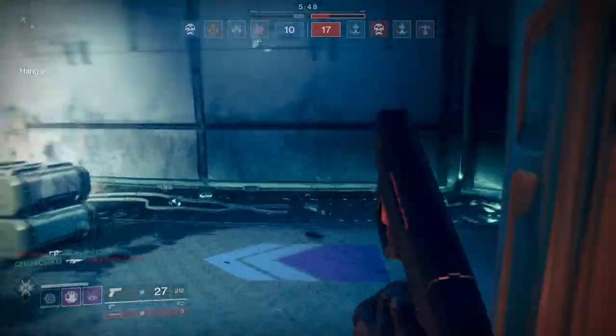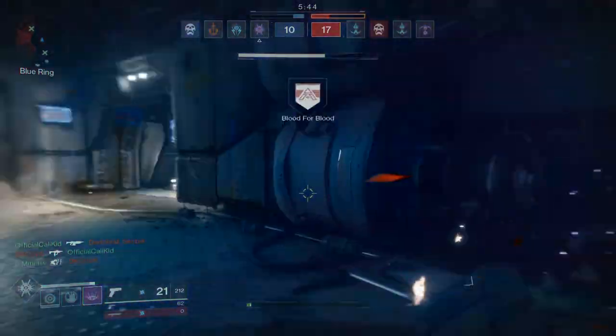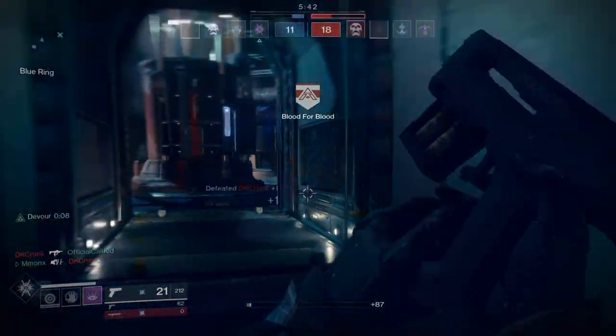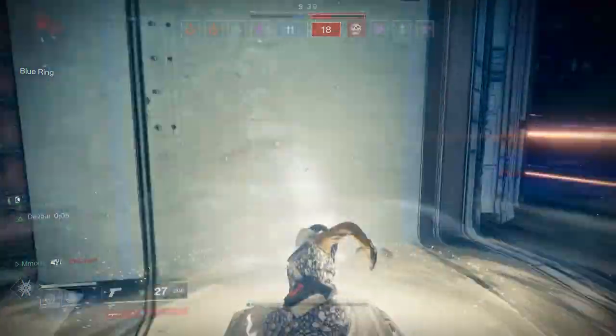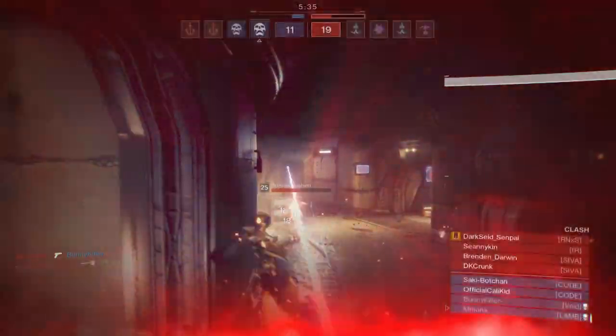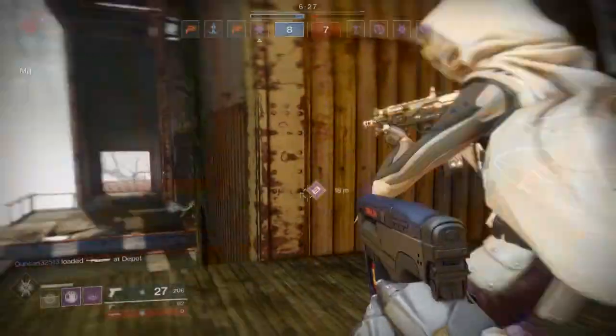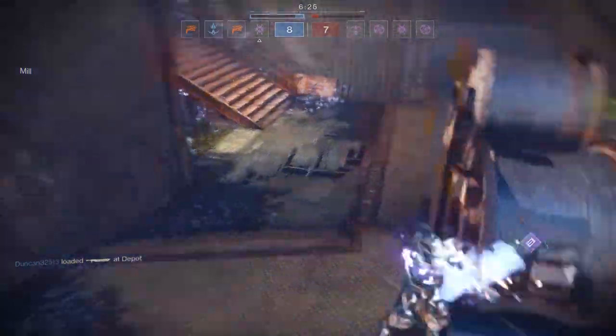Tactics and tips. Engage the enemy from unexpected angles — Blinking over walls, around corners, and over objects that most players walk around is a great way to surprise your opponent. Use your teammates: attack enemies who are distracted by your allies, or instantly take over for an ally in a gunfight. With Blink, your sudden introduction into a gunfight can almost never be expected.